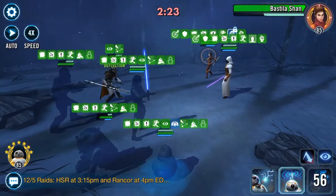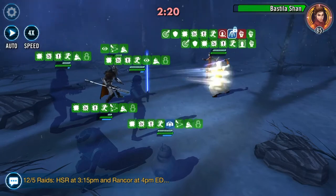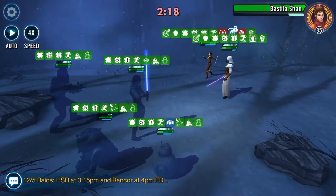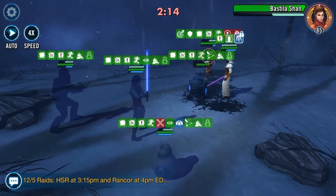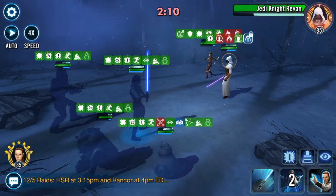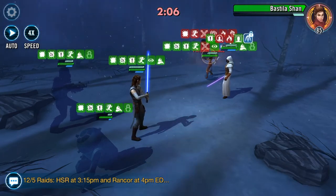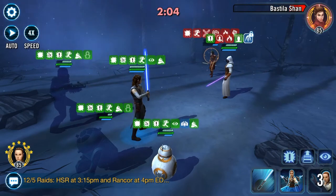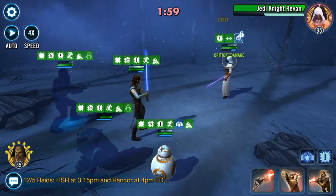Right now it's just Revan and Bastila. We finally lost nest at the very end, but she made it all the way until there was literally only two left. I can't use ability block on Revan anyway, so let's go ahead and just use a basic. Make sure Bastila's gone.